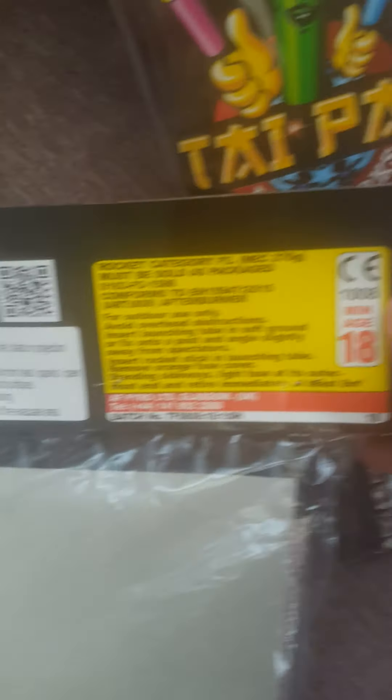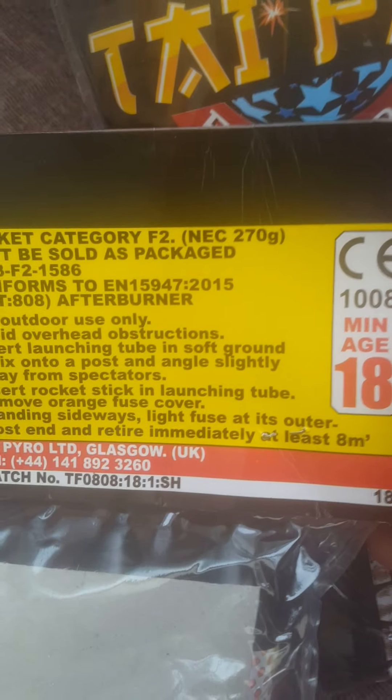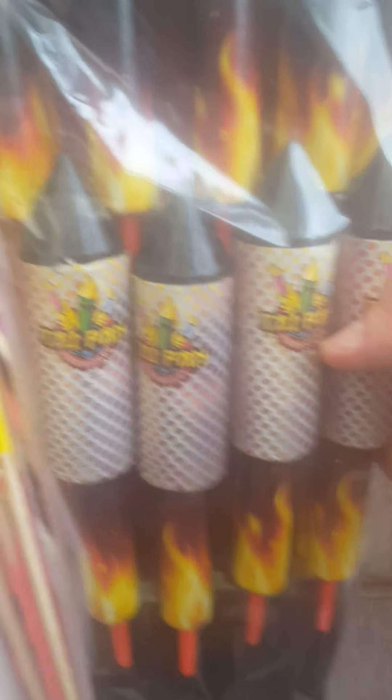Next up, Taipan Afterburners. Now these look pretty small to be fair, but they actually have quite a lot of weight to them — I'm quite surprised when I actually felt these. They have 270 grams NEC total, which is 30 grams per rocket for 9 rockets. I could not tell you the effect — it doesn't say, and I don't think the rockets say either, but I'm not going to open them just yet.